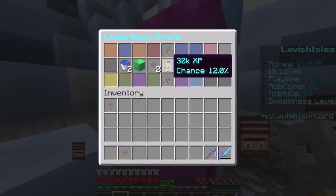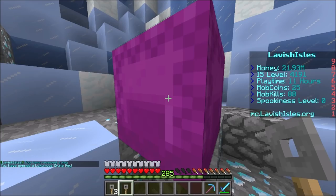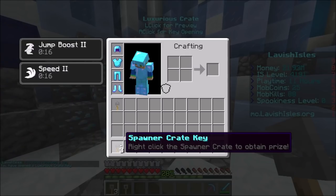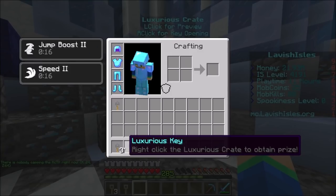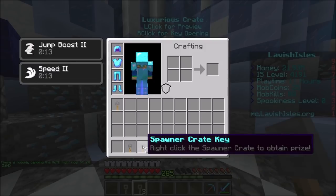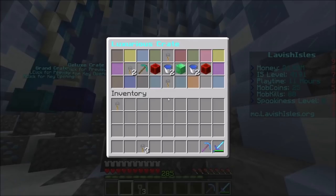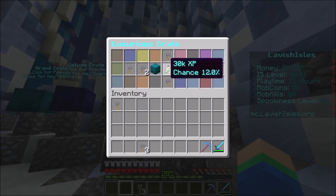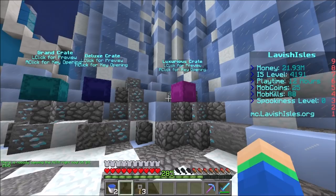Let's do a 360 and see what we can win! Guys, we actually ended up winning three spawner keys! No way — I wasn't even sure if you could win spawner keys in here at first, but it looks like you actually can. It's actually a 12% chance, which is really insane. We ended up getting three spawner crates, so that means we can get three random spawners, which will definitely help out our island. Going with the last luxurious key now — I didn't even react at first because I thought it was a water bucket, but then I remembered it was actually a money pouch.